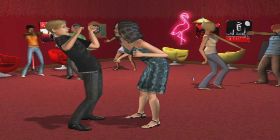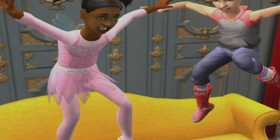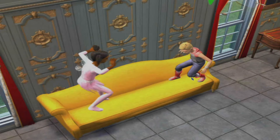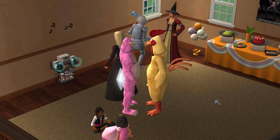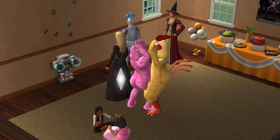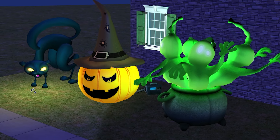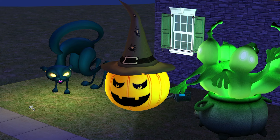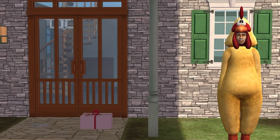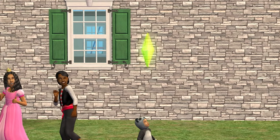In The Sims 2, Halloween wasn't an official holiday still. The game provided a wide range of features, interactions, and expansion packs making it easy to recreate a Halloween atmosphere. With its unbeatable attention to detail and customization options, players could host Halloween-inspired parties, dress up Sims in costumes, and decorate homes with Halloween decorations. The Sims 2 didn't have a specific costume party mechanic, but it did offer many outfits that could work as costumes.